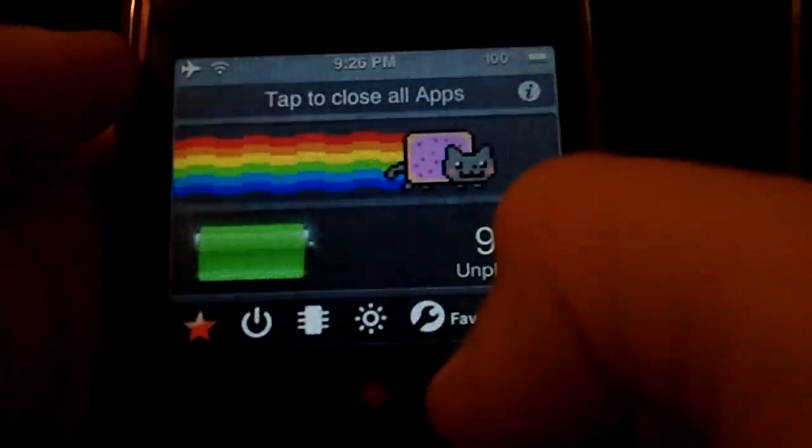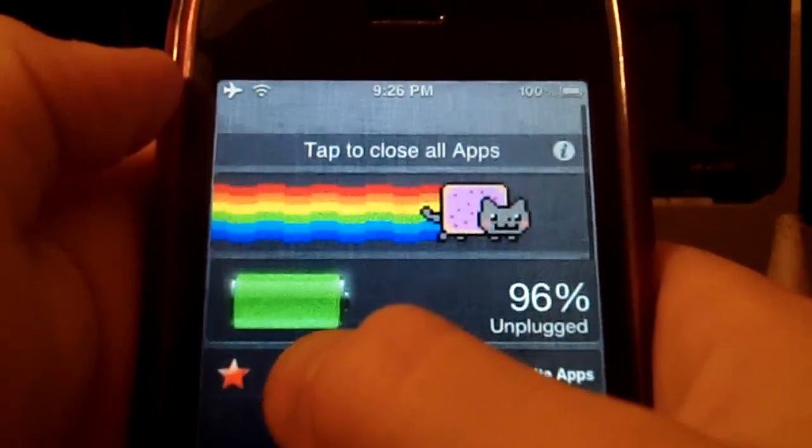I have Battery Center, which just shows the battery — that's all it does. It's not super accurate; right now it's actually showing 100% unplugged.